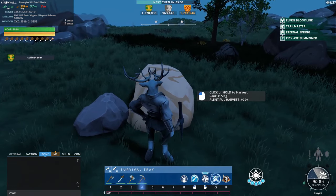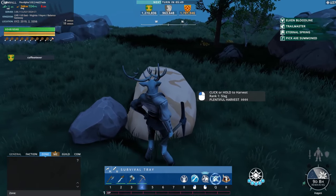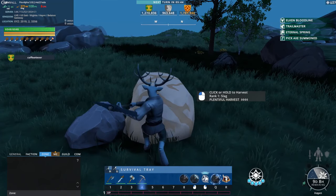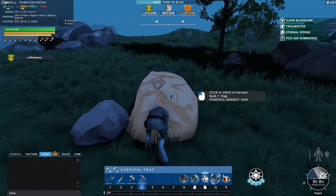This black and white line stone here is slag — it's an ore. You need to use a pick for ore, and you need to use a hammer for cobblestone.